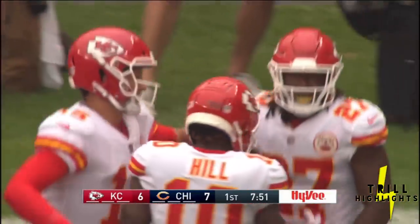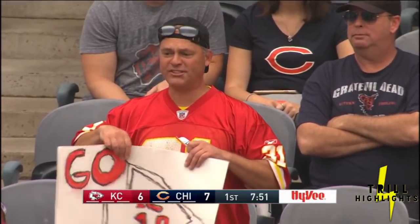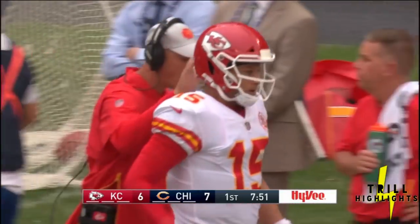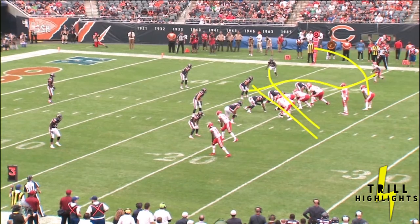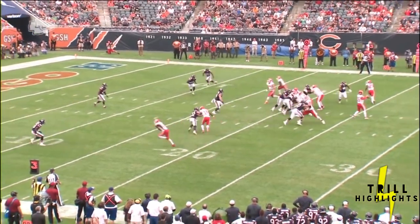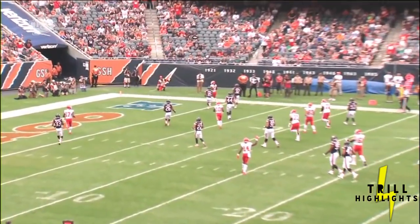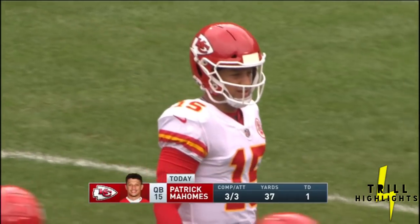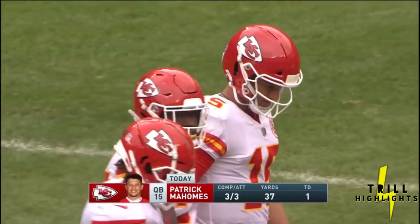The Bears gambled that time, bringing the pressure, anticipating that Kareem Hunt is going to stay in and protect. Instead, he free releases. He's just going to be lined up in the backfield next to Mahomes. Great recognition here — Hunt's just going to go to the outside. We got a little motion inside by Tyreek, but watch with the blitz that comes. All of a sudden you're going to get Kareem Hunt untouched going down the sideline. With that speed in the open field, he's able to get it in for six — three of three on that first drive for 37 yards and the touchdown pass to Kareem Hunt.